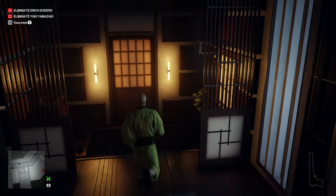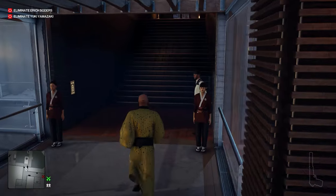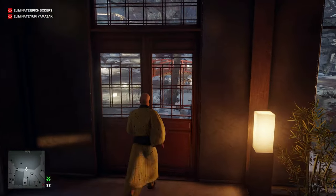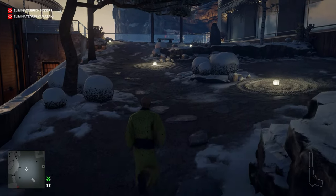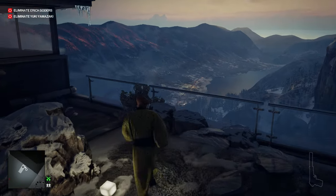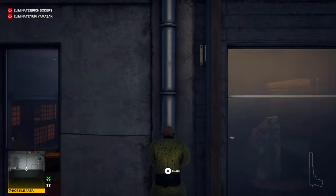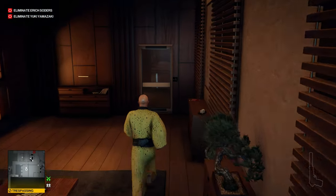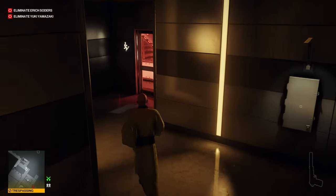Now we can head out and go into the courtyard. I'm sure everybody knows this route quite well by now. Go all the way to the top of the hill to the left and we'll slide down the pipe to the lower levels. From here we'll head to the morgue to lay on the four tables that we have to lay on in there.